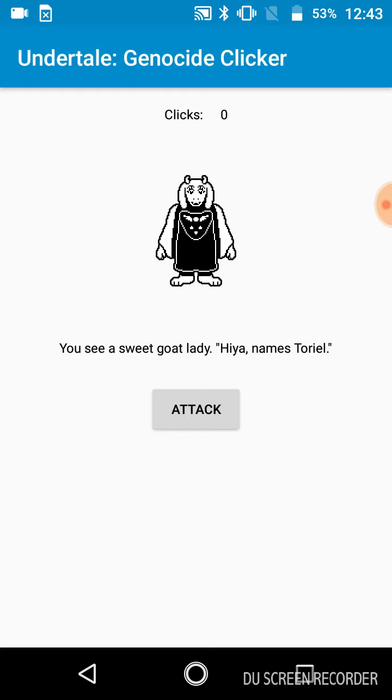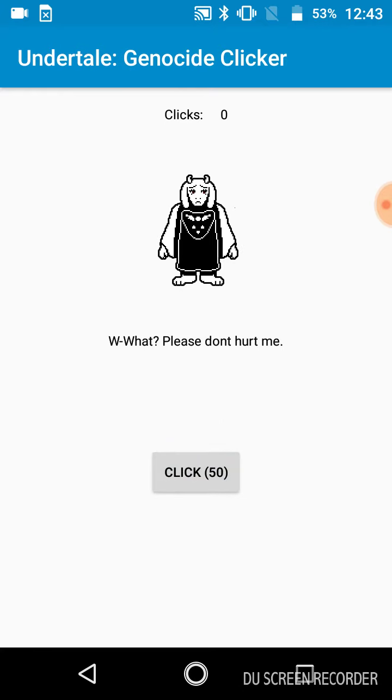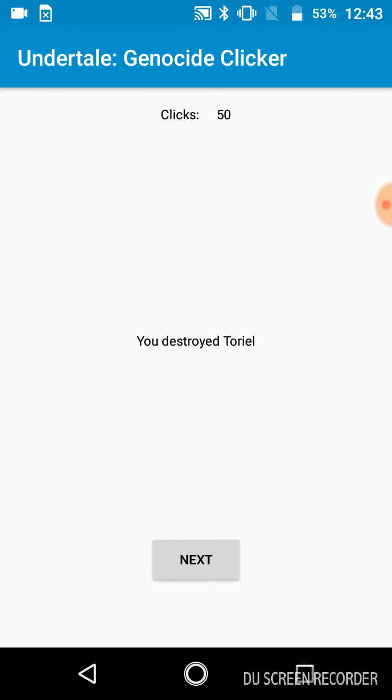You see a sweet goat lady — hi, her name is Toriel. So watch this: you click attack and this happens. There's a clicker counter that will go up every 10 clicks. Basically we just have to keep clicking until we hit 50. Sorry Toriel — you destroyed Toriel!